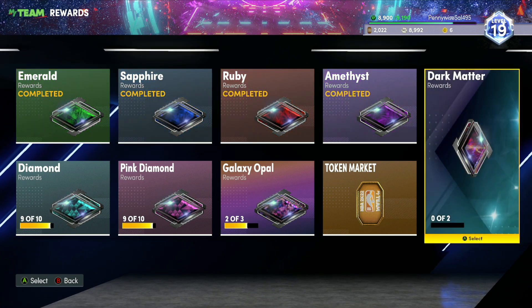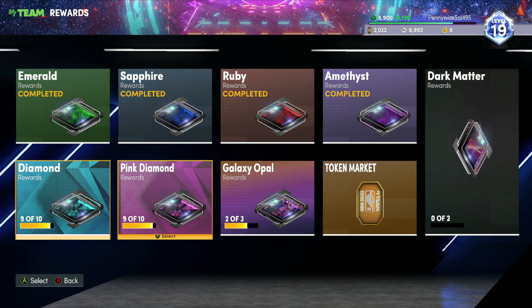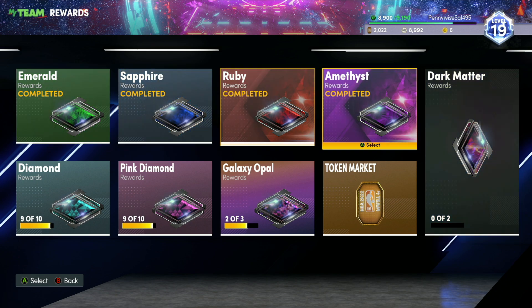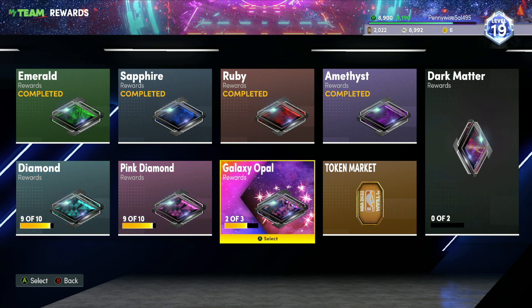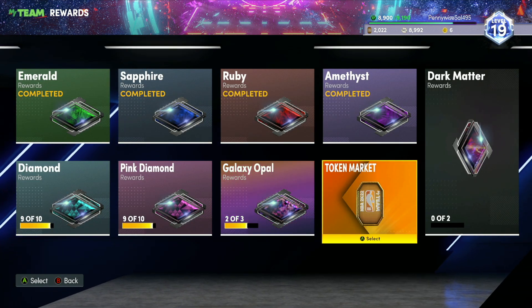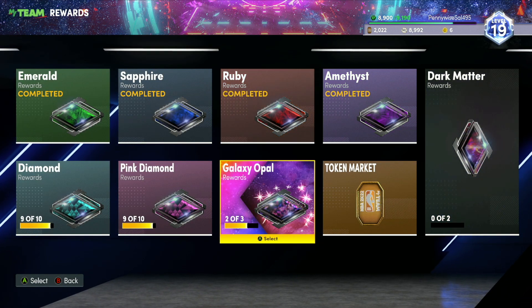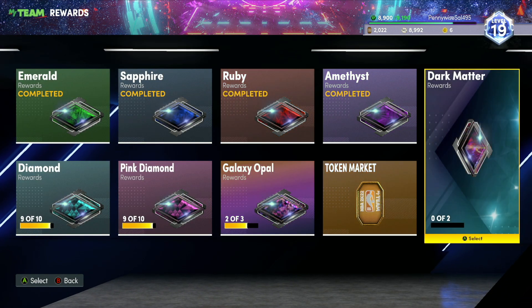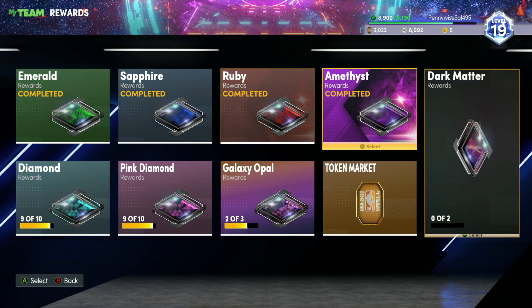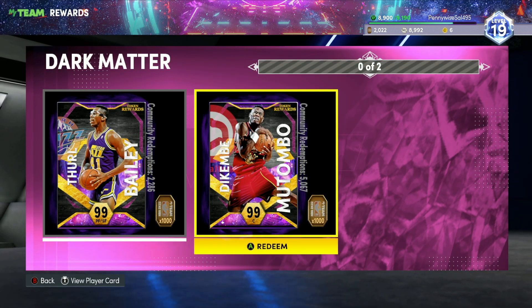I quickly want to explain how you actually get to the dark matter token market, because you probably won't see it on your screen. You have to work your way through emerald, sapphire, ruby, amethyst, diamond, pink diamond, and then when you get to galaxy opal you have to redeem at least one galaxy opal that costs 750 tokens. Overall, to get to the dark matter token market it's going to take you over a thousand tokens just to see the two cards, and then those cards cost another thousand tokens.